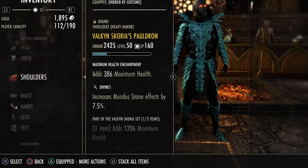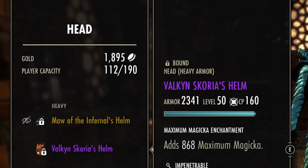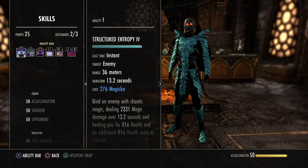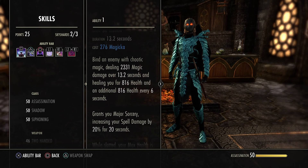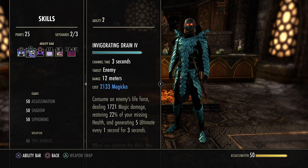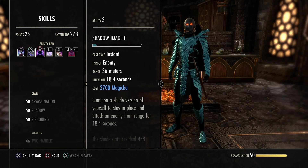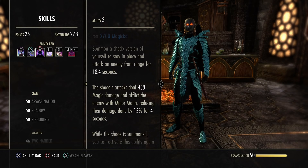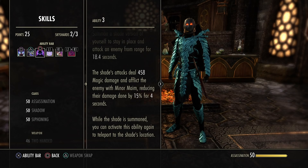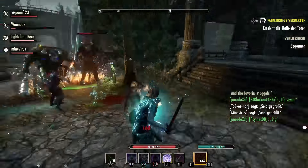For skills and buffs: Structured Entropy gives 8% more health, magic damage over time, heal over time, and Major Sorcery — pretty good. Invigorating Drain is your heal — 80k health back in 3 seconds — and you can bar-cancel and swap so you're not in trouble. Shadow Image is a really funny ability, especially as a tank in PvP and also PvE. It removes pressure and teleports you to the shadow image — I teleported behind enemies. You see how this works.